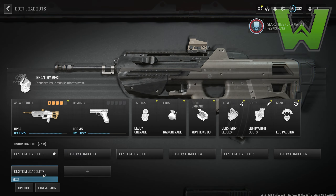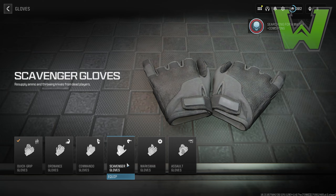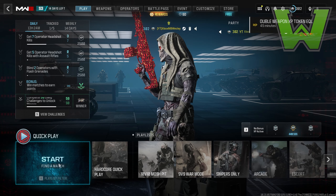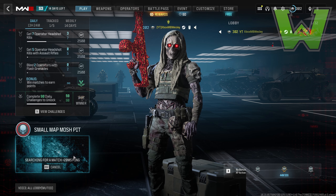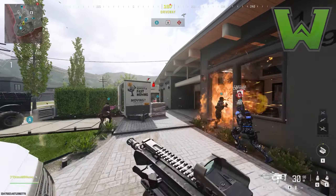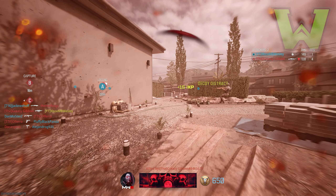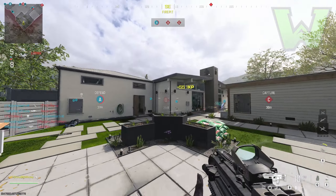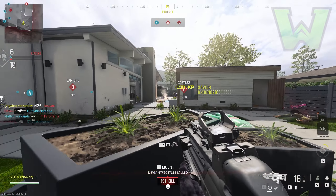For multiplayer, I highly suggest a similar class setup to Resurgence. I have the BP50 out with a couple of attachments. I'd recommend at least putting an optic on your gun — it makes getting kills much easier here than in Resurgence. We're going to search for Small Map Mosh Pit with scavenger gloves, decoy grenades, a frag grenade, and a low-level weapon to start leveling up. Throw your decoy grenades and watch the decoy assists pop up in the middle of the screen.